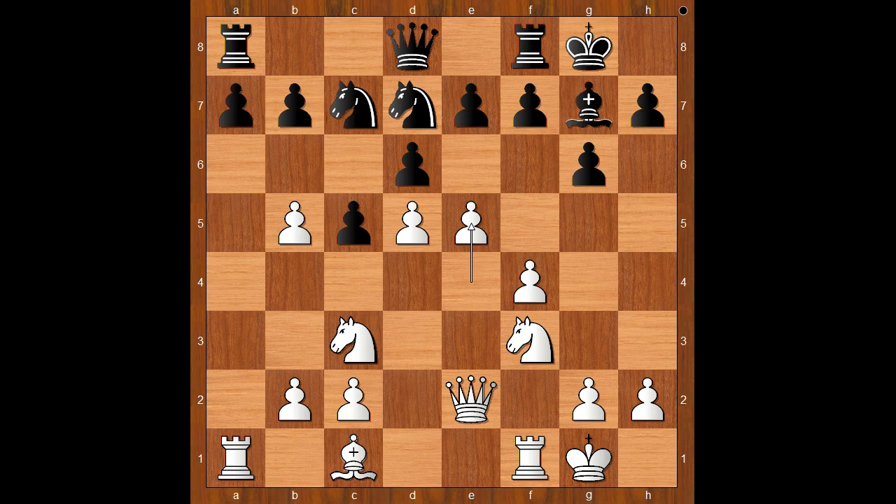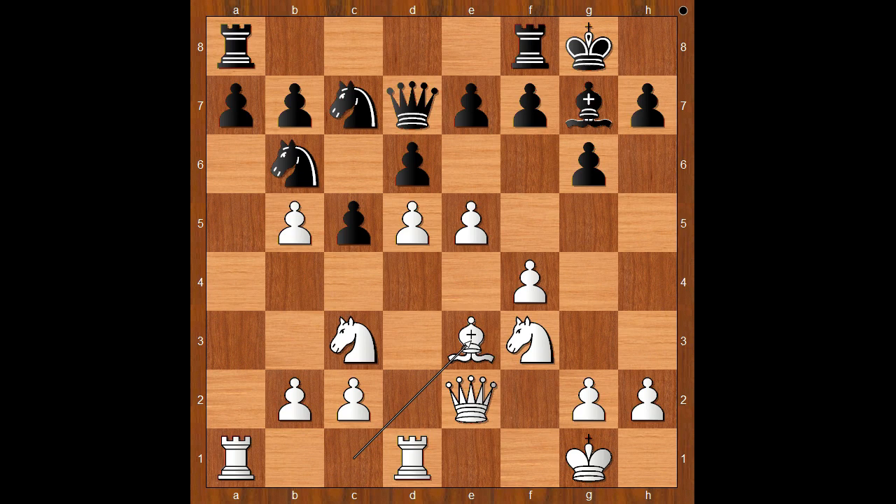e5, Nb6. If d takes on e5, f takes on e5, and this line is also good for white. Back to our game. Nb6, rook to d1, queen to d7, bishop to e3, developing the bishop and connecting rooks. f6, intending to break the white center.